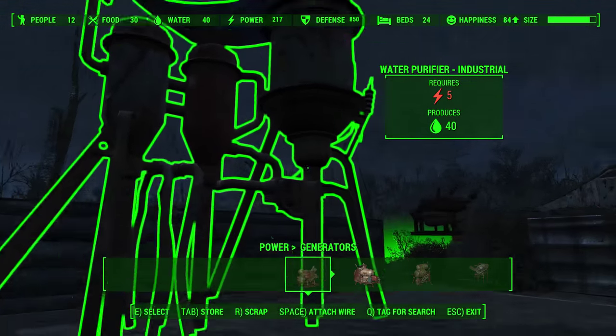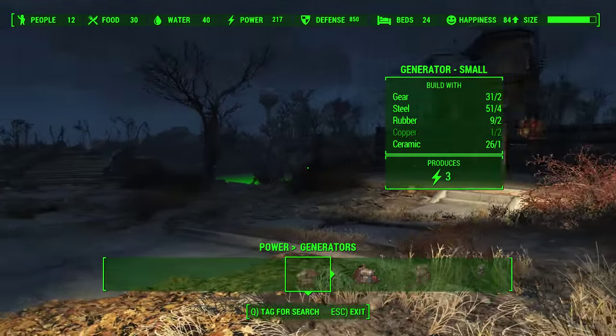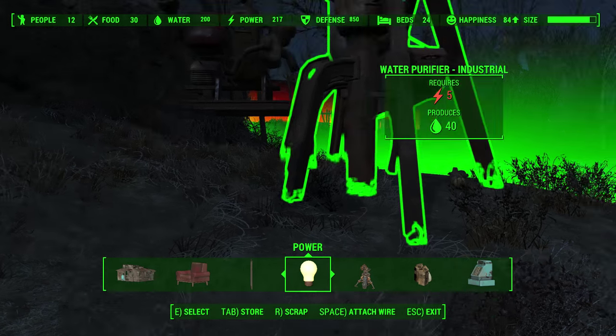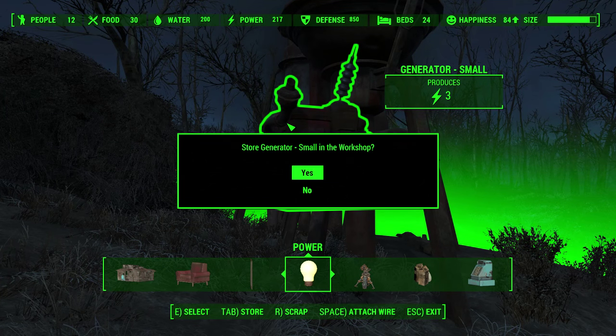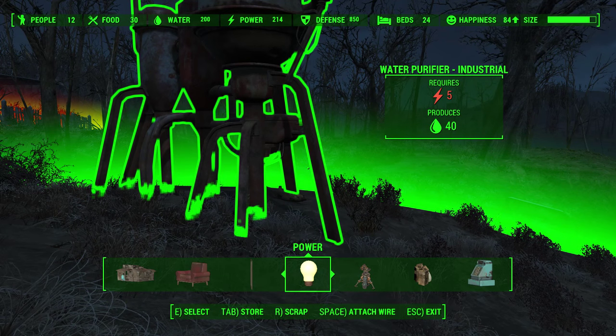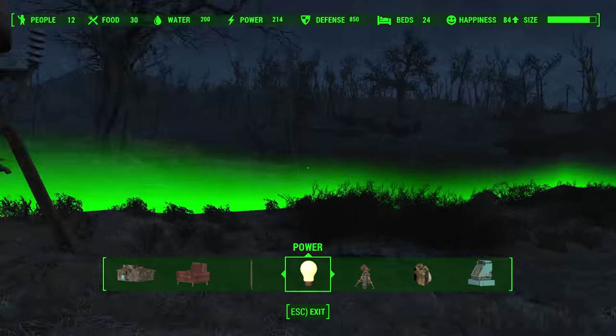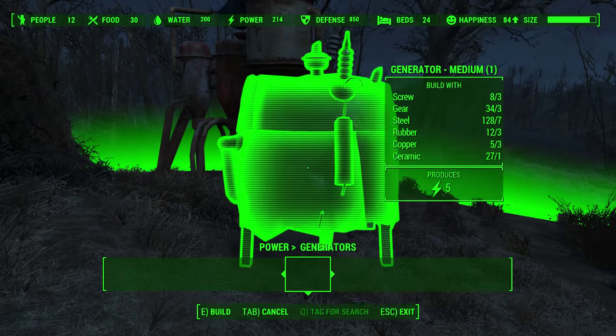From there you're done — you can go ahead and place down the water purifier with the generator wherever you like. Once you've placed it down, you can then remove the power generator and just have the water purifier there. That's how it works.